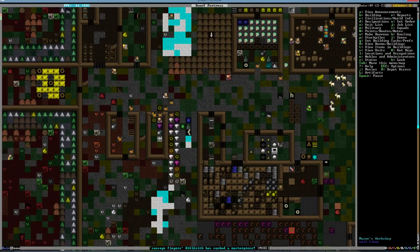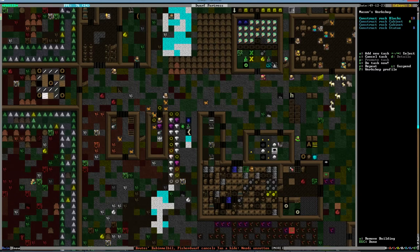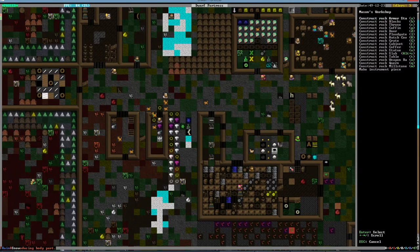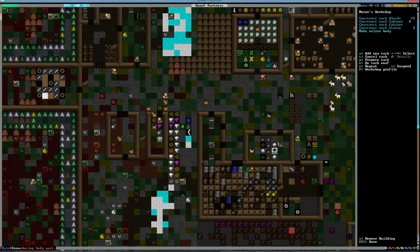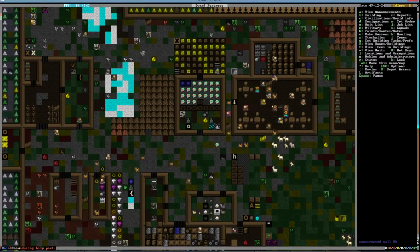What this temple needs is an instrument, so we need to start on that. Can we make instruments out of the mason's workshop? Yes you can — make a nailser body. Make a few nailser bodies. I wonder if a nailser just requires one piece or if there's more to it.